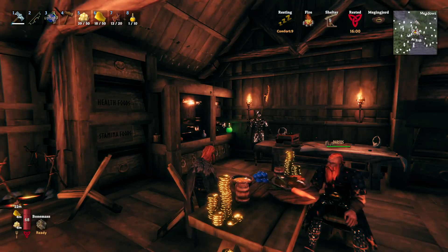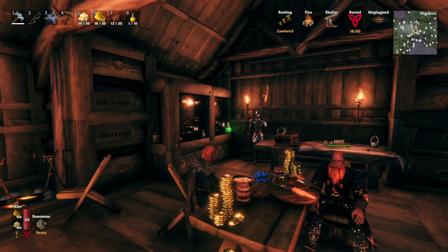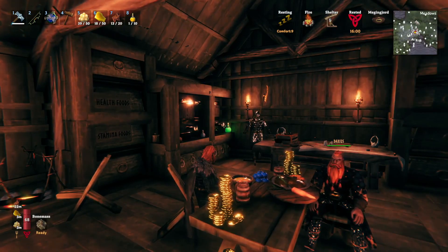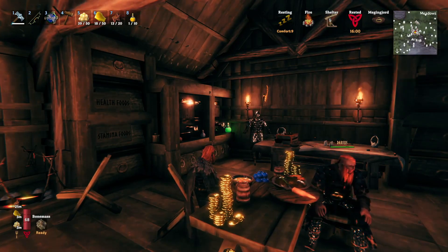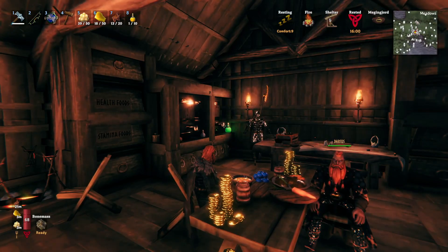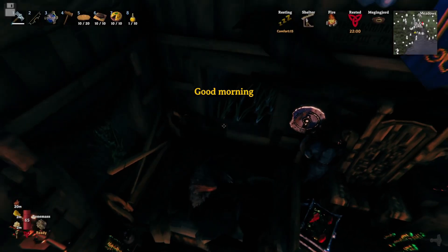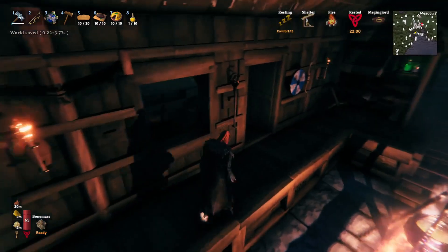Alright, and we are back, so we're going to go ahead and go into that dungeon-like thing that we found. It's called an infested mine. Okay, it's going to be interesting - we will see how well we do. I need to switch out for better food. At the end of the last episode, I went and put a portal over there so we can teleport directly to the mine.